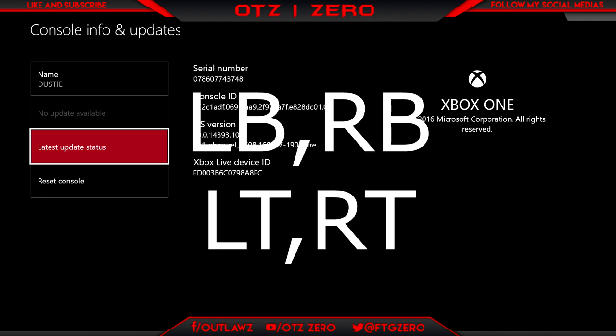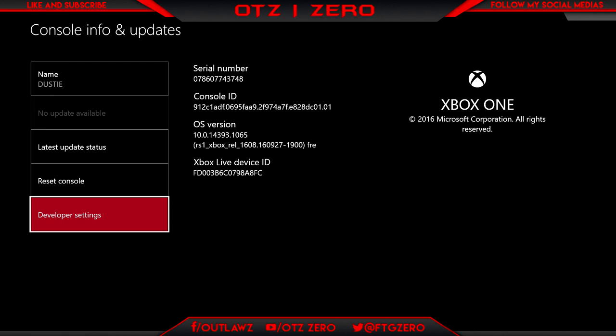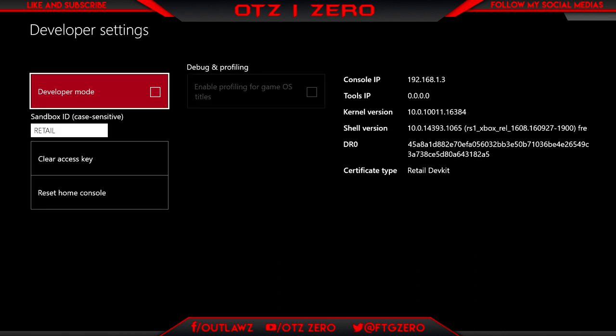What you want to do is press Left Bumper, Right Bumper, Left Trigger, Right Trigger. And then boom — Developer Settings will pop up. You just want to click on that, and then as you can see here, I can just enable it because I've done it already.